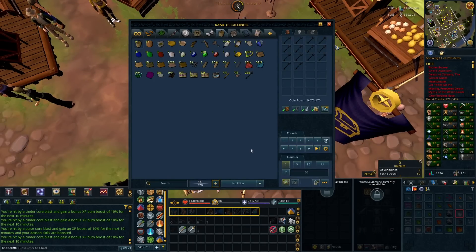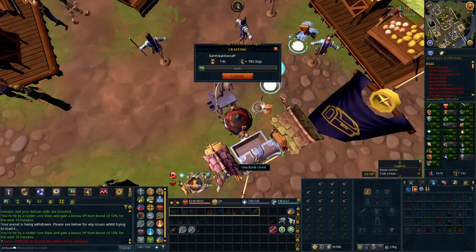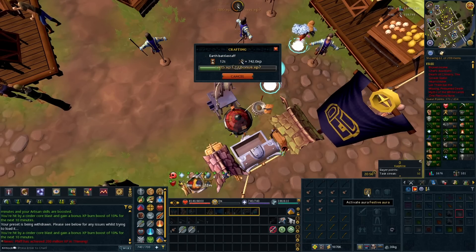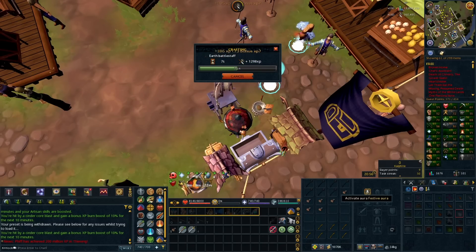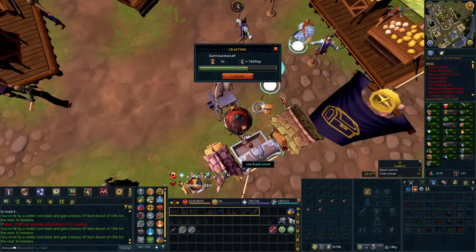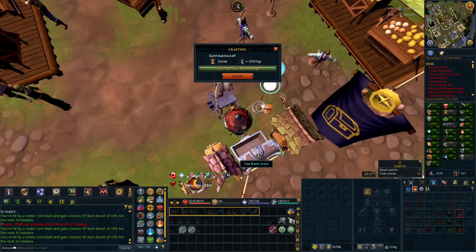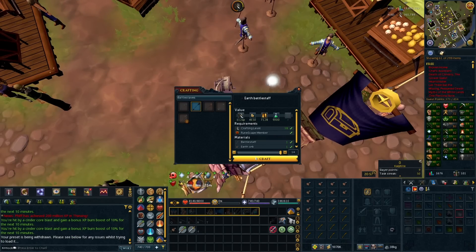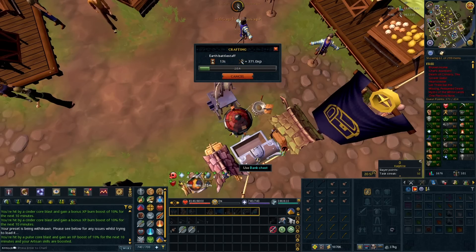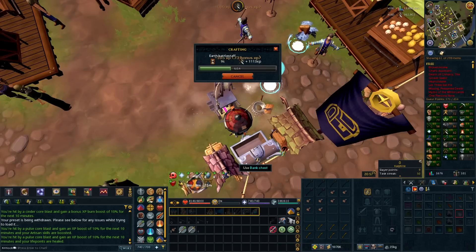We have a new crafting training method: Earth Battlestaves, which are surprisingly quite profitable to train Crafting with. The only problem is the buy limits aren't great — you can only buy about half an hour of training every four hours and it's relatively expensive as an initial investment, but overall it's pretty good. Also to date the clip — if the snow at the GE didn't give it away, we are currently in December, so we have access to the festive aura which we'll try to use on Construction or Crafting.